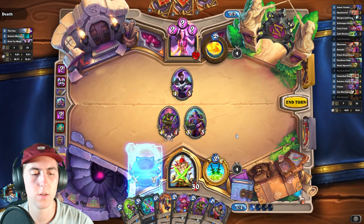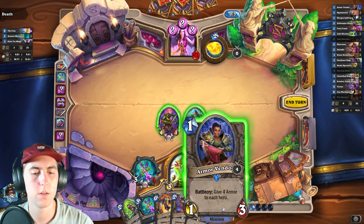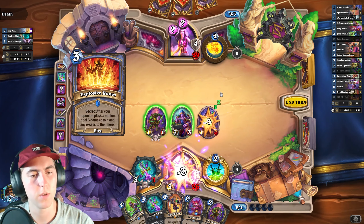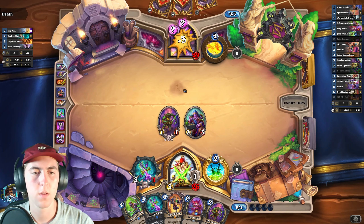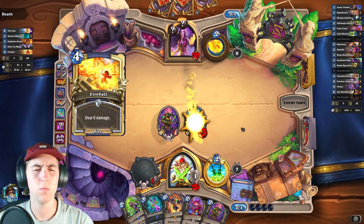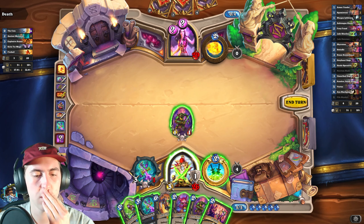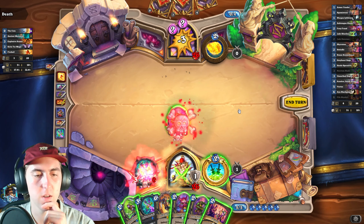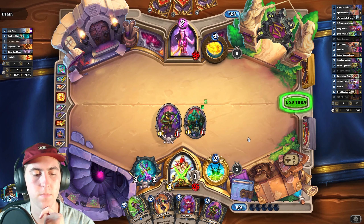I think now is when I play this blade. And I'll Armor Vendor. So that was the most recent secret, I believe. So then it shouldn't be — yeah, no Flame Ward. That's really aggressive out of our opponent. So we can go ahead, swing, trigger that. Play this and Swindle. Counterspelled — that's fine. Swing in here.